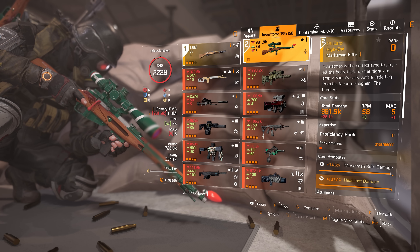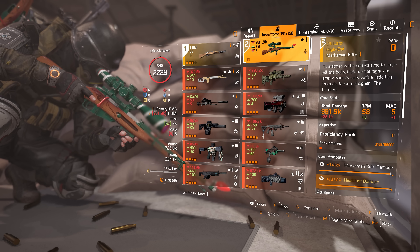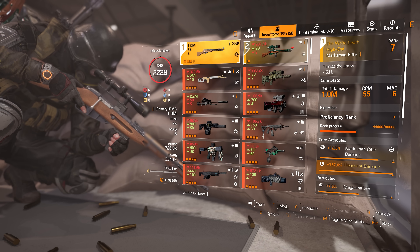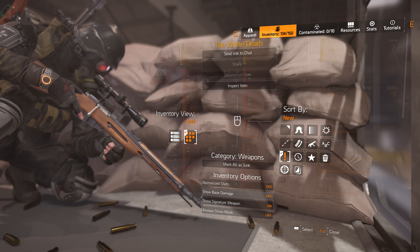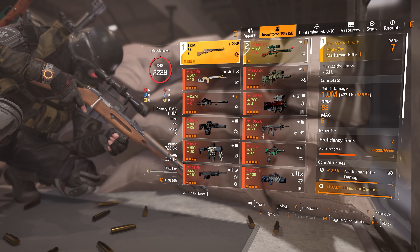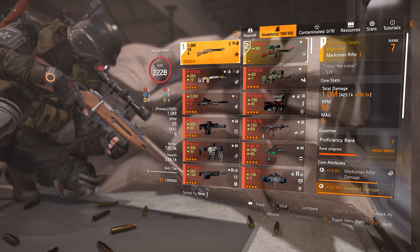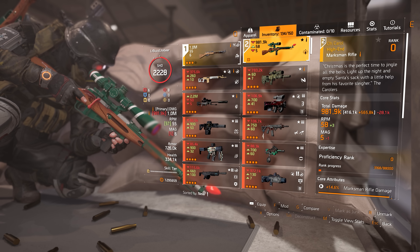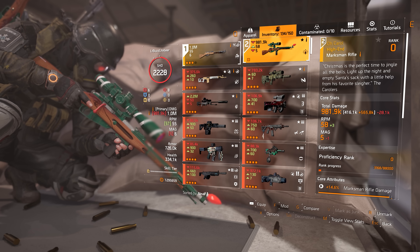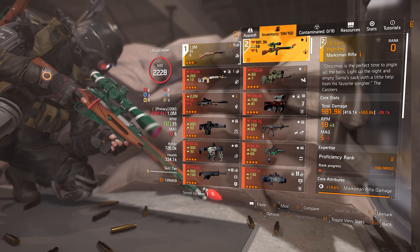Watch this. You can already start to see differences when you look at their enhanced stats: the White Death is at 1,000,000 total damage while the O'Carroll is at 982,000, taking into account all bonuses. Once I toggle the show base damage stat, the White Death is at 423,000 base damage while the O'Carroll — despite being an exact replica built on the exact same M44 chassis — is sitting at 416,000. A 7,000 base damage difference may not sound like a lot, but once you add on all the gear set bonuses, agent bonuses, and everything else, it jumps up to over 28,000 damage difference between these two weapons.